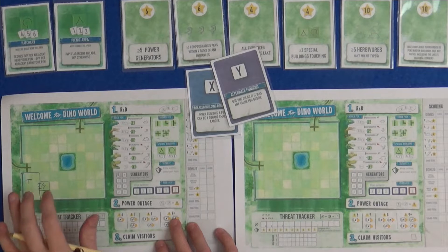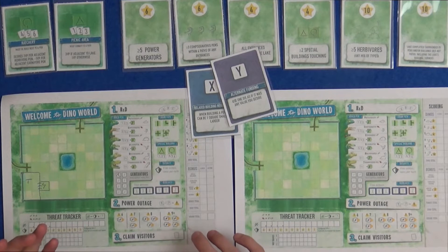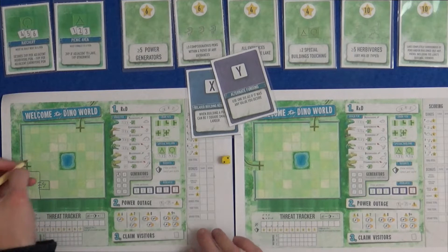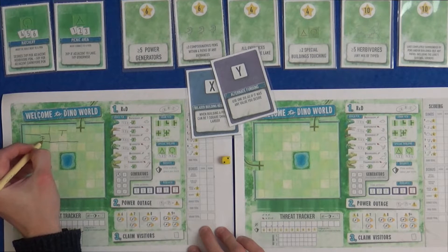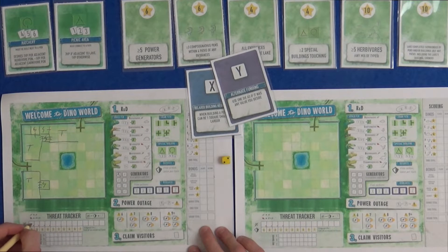So yeah, that seems great - why wouldn't you do that all the time? Well, this choice of how you go about your generators and the threat tracker work together with the power outage phase, which is new for the danger mode. In the power outage phase, one player rolls a die and everyone has this threat value for the phase. Let's say I'd built some more T-Rex things - I just went crazy on carnivores and have three T-Rex pens. The threat tracker would have gone up two for each of these, so two, four, six threat now.